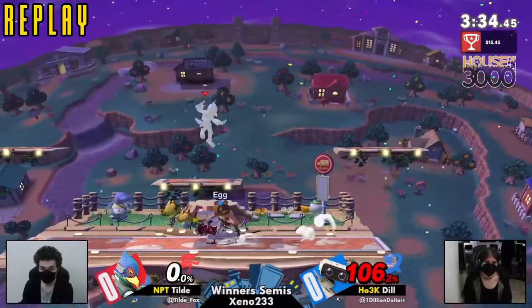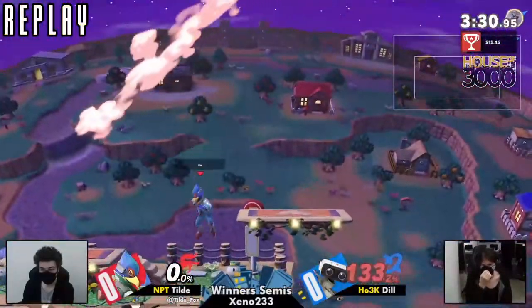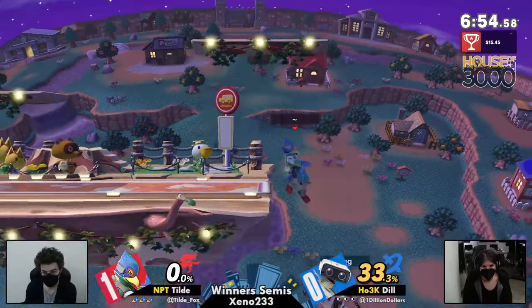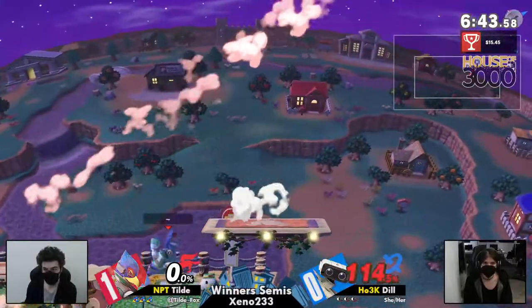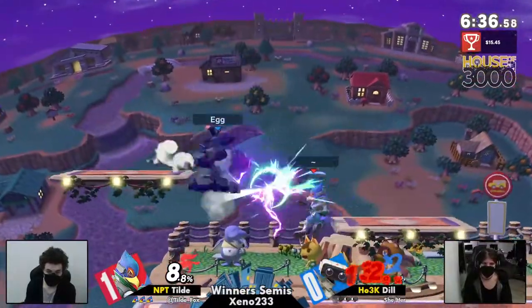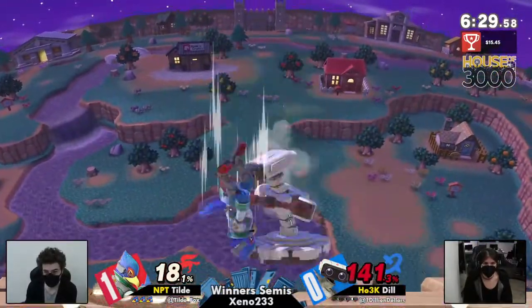Town and City was the pick for game one, maybe giving Dill the idea she could breathe against Falco, as that's most definitely a problem for Rob in this matchup. But Tilde really just constantly applied that pressure, never giving Dill a chance. And it works so well in Tilde's favor because a lot of Falco's kills happen at the ledge or horizontally — Town and City lets Tilde do that so much more. The vertical extensions off the platforms have been very lucrative. Tilde right back up in her face with that forward air, not missing a beat.